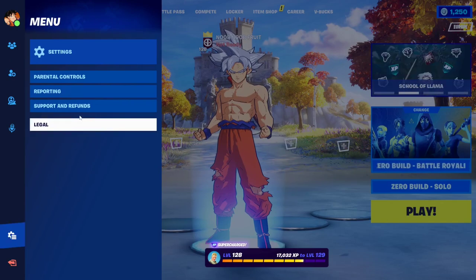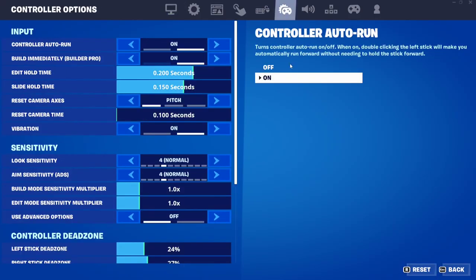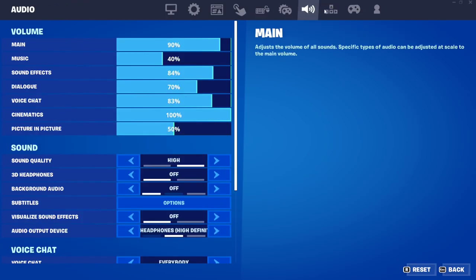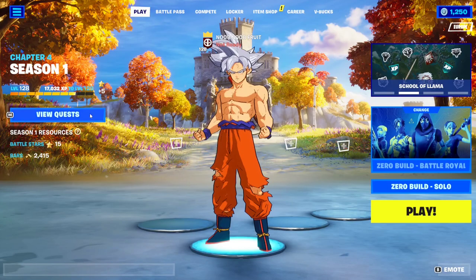If you're playing on console, go to Settings, then go to the console tab to find the keybind. You can see it listed there — the activate augment is the down button for emote and augment select. You can change it from here if needed.